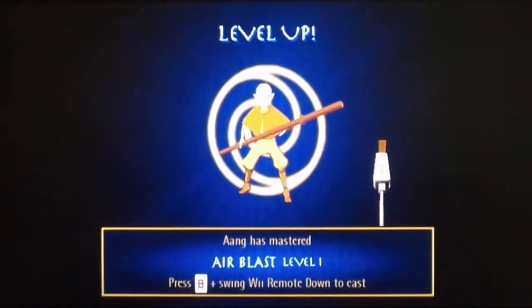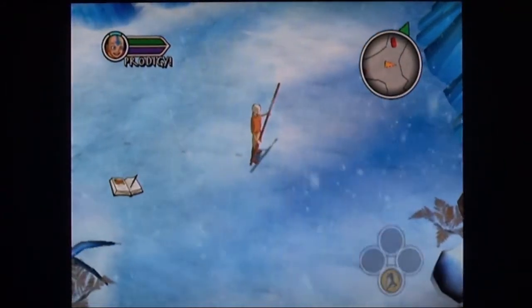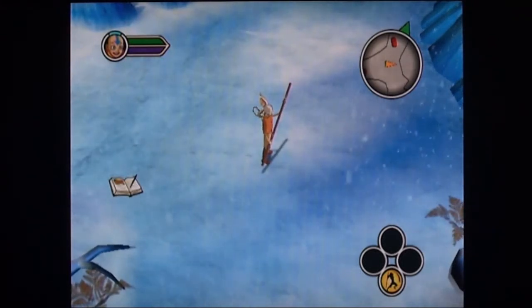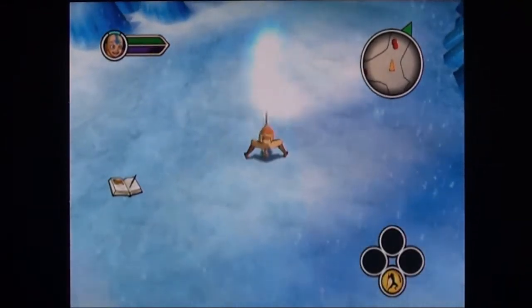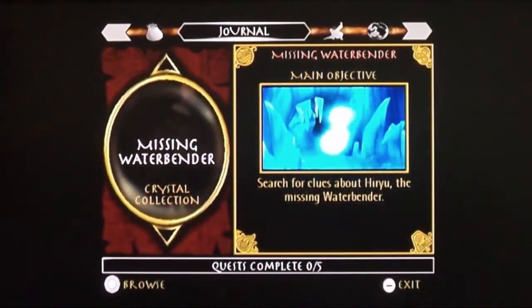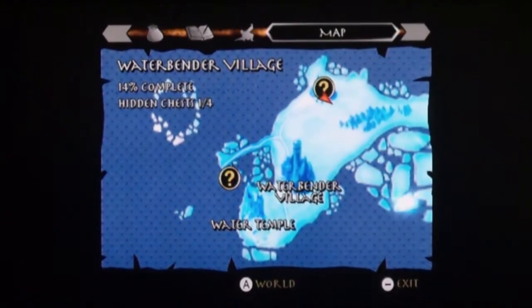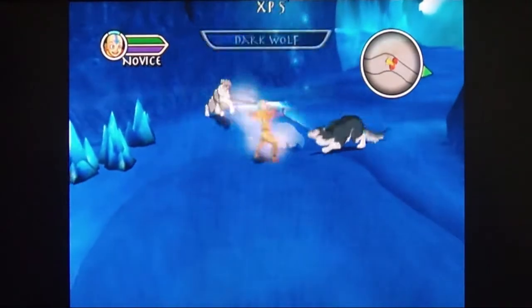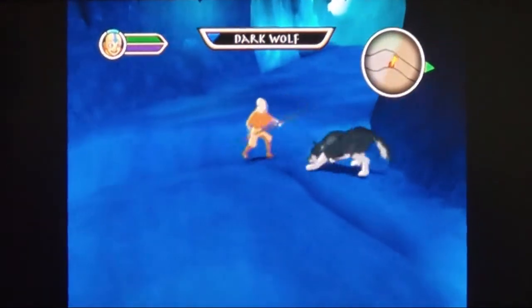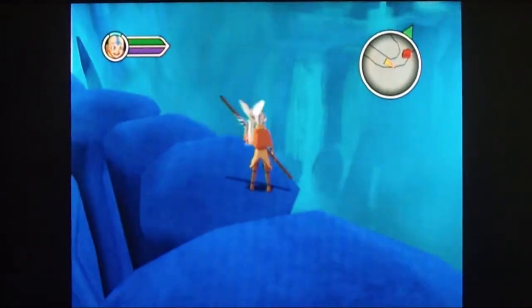I just leveled up and got an air blast attack. The way special moves work is you hold the B button and it shows an icon in the lower right corner — the four directions correspond to motion gestures. Hold B and swing the remote down for one attack; get more attacks and assign them to up, left, and right. The specials don't always read correctly but they're right most of the time. Using specials costs chi, which is the purple meter next to your face in the upper left. The green bar is your health.